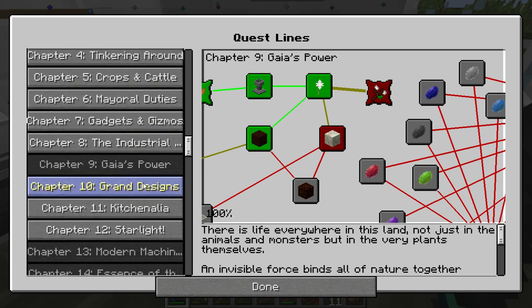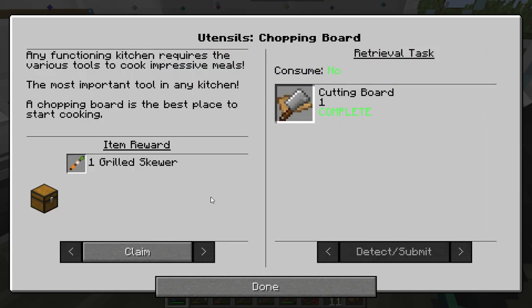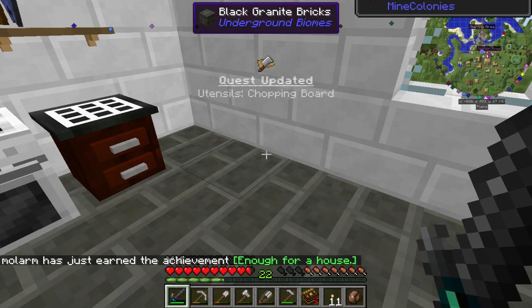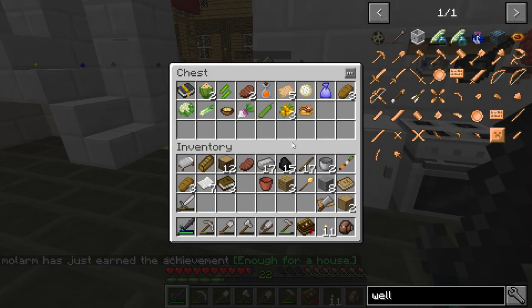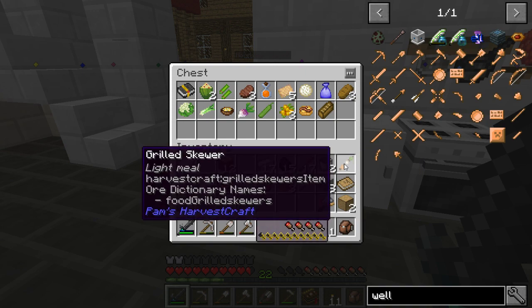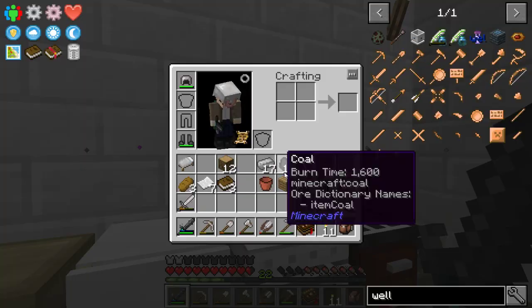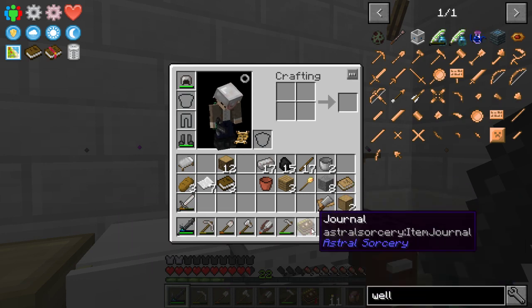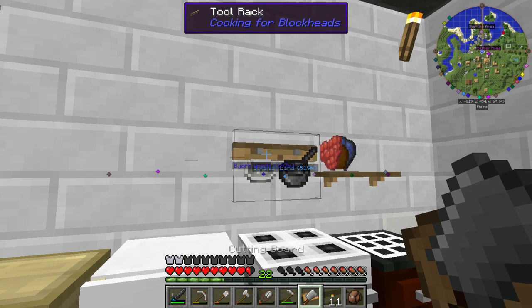Utensils. Cutting board — there we go. Achievement get: enough for a house. He must have... okay, he's done enough chopping of wood for a house. That's pretty good. Let's put this chopping — cutting board — on the tool rack.